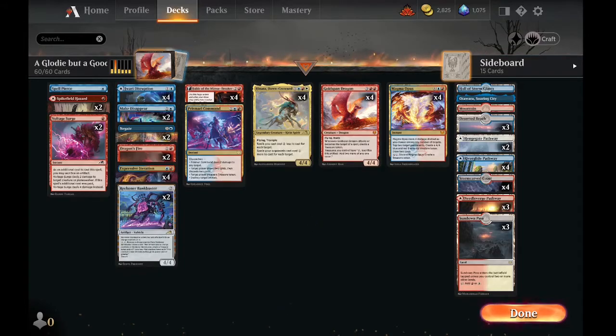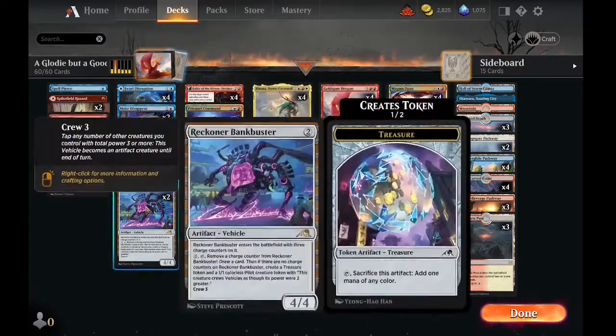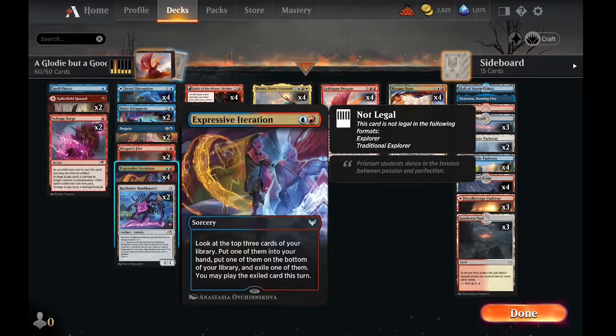This deck wins with Goldspan Dragons, Magma Opuses, and Hinata Dawncrowned, while also using Counter Magic and Removal to control the game. It uses Expressive Iteration to keep digging, and Fable of the Mirror Breaker to ramp and draw cards.